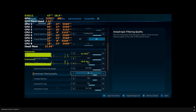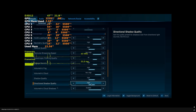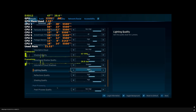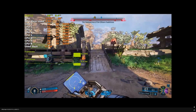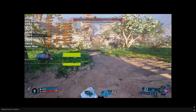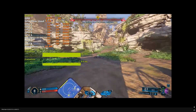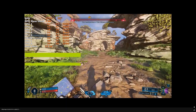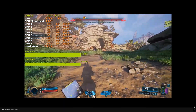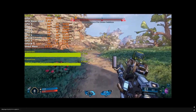You can use frame gen at 1440p, but we recommend lowering the settings to medium — the same used on the 4060 mobile. Use those settings with frame gen plus hardware lumen. Or if that's not stable enough, just completely disable lumen, reduce the nanite complexity, and that should get you to 60 FPS at least.